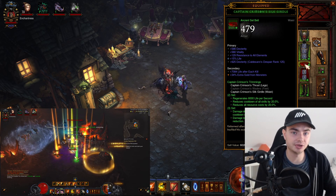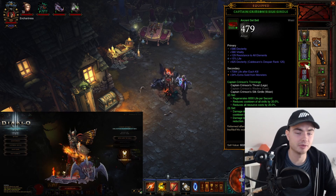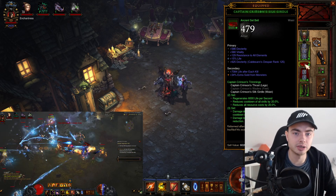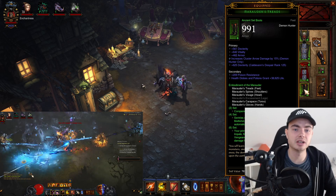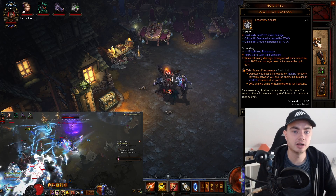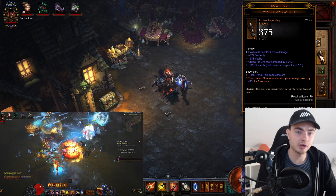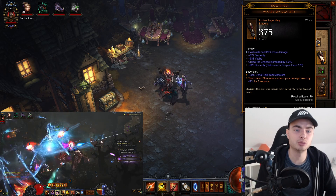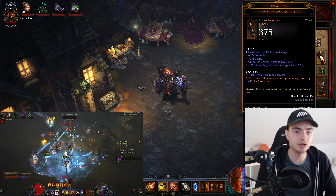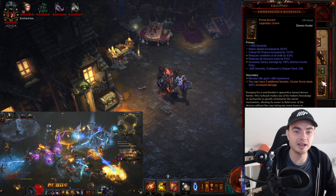We're also playing with the Captain Crimson set, so we gain additional damage and damage reduction from having that set. On the belt you want Dexterity, Vitality, and all resistances. On the pants, you want Dexterity, Vitality, all resistances, and Cluster Arrow skill bonus. For the amulet, we're using the Squirt's Necklace — you want cold damage, crit chance, and crit damage. We're also using Wraps of Clarity for a massive toughness increase, so make sure to proc it by using Evasive Fire every 4 to 5 seconds. On the bracers, you want Dexterity, cold damage, and crit chance.